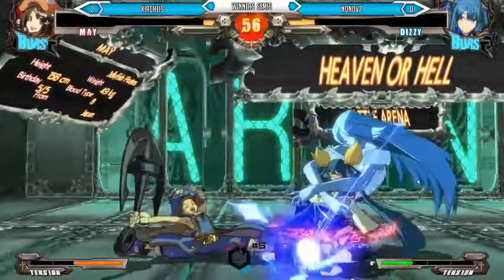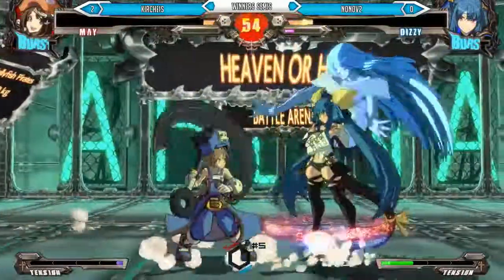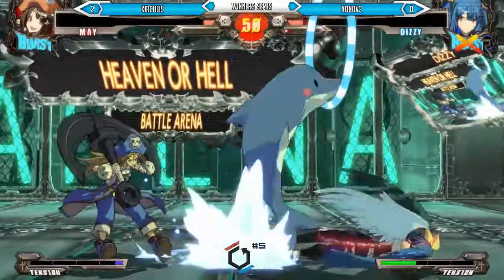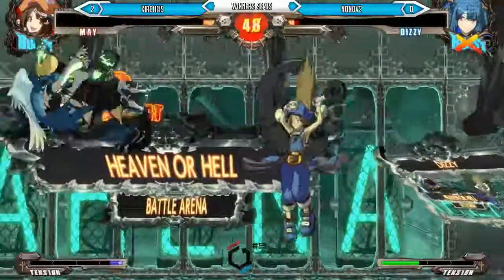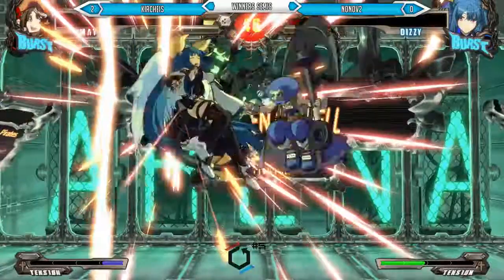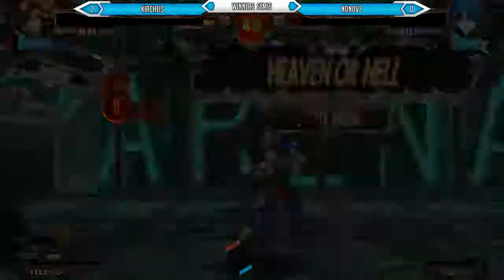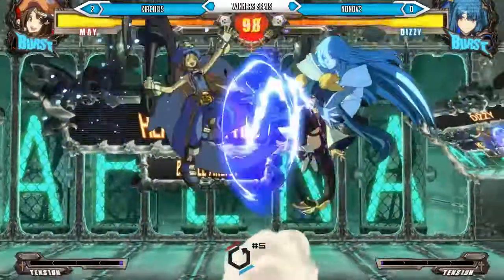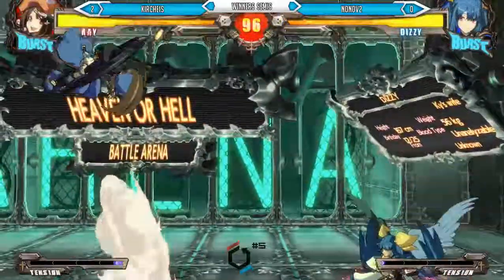RC unfortunately — no conversion. Still has a chance. Overhead — really nice block. That's May's dolphin and then some mix-up, right? Overall that burst wasn't a bad decision — almost nearly got it. It was a pretty good decision. And he also got May to burst so...